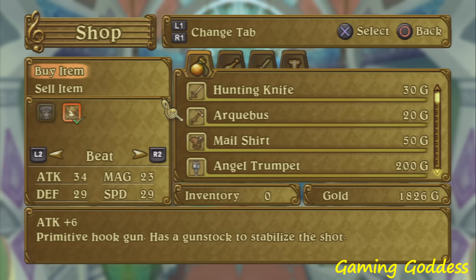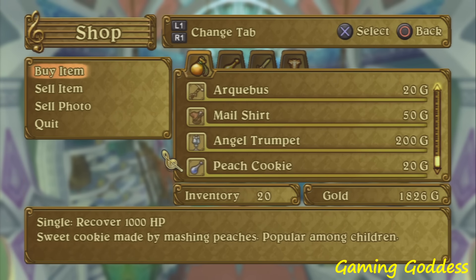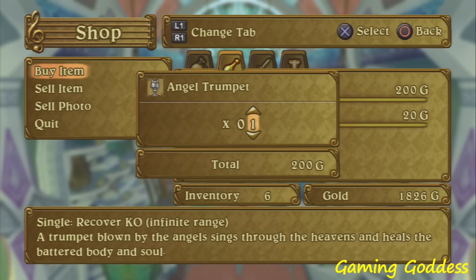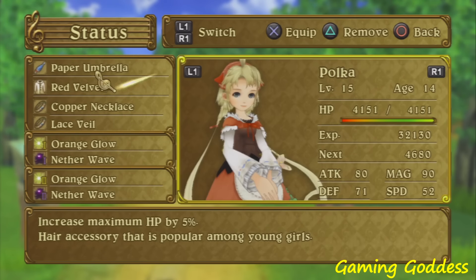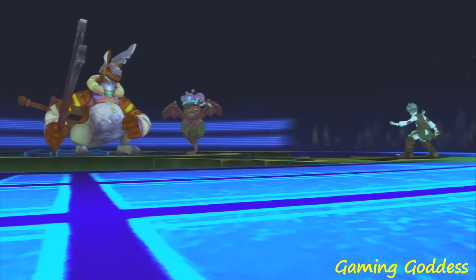Now let's take a quick look at the shops. Shops can be located in towns or on the field. Each of the shops will have different items depending on where the player is in the world. Items aren't the only thing available — the player can also buy weapons and armor, and equip them to party members by accessing the menu screen.